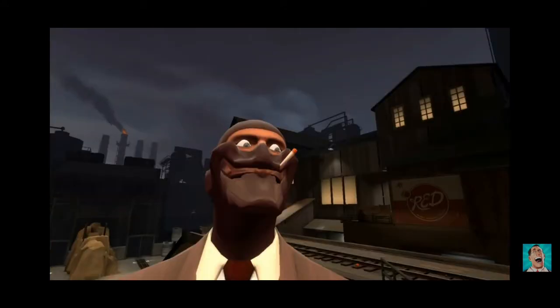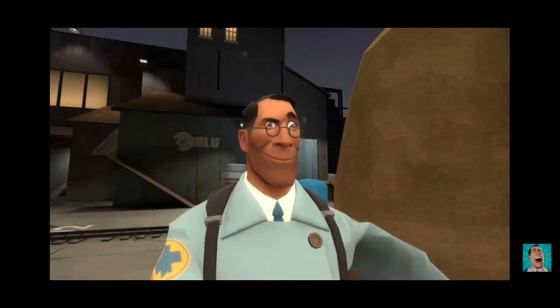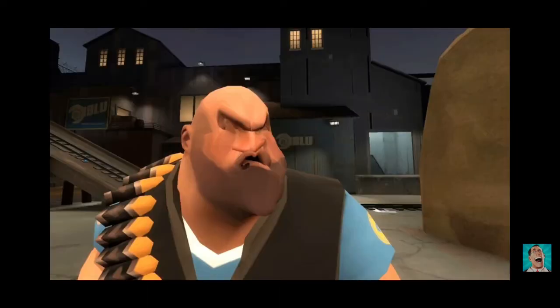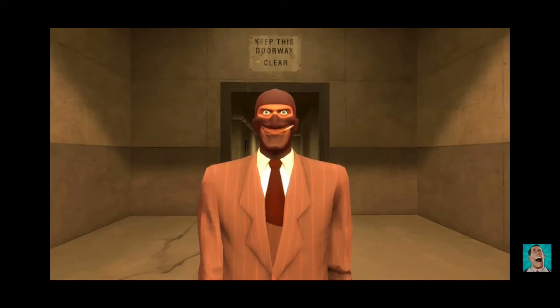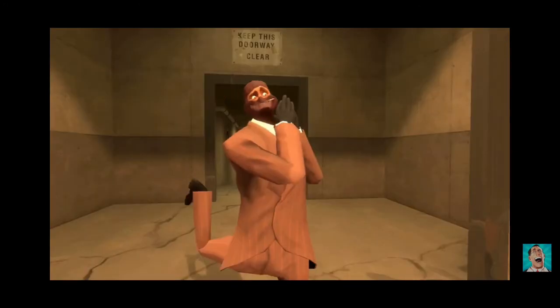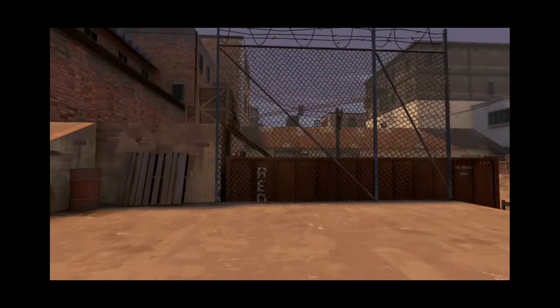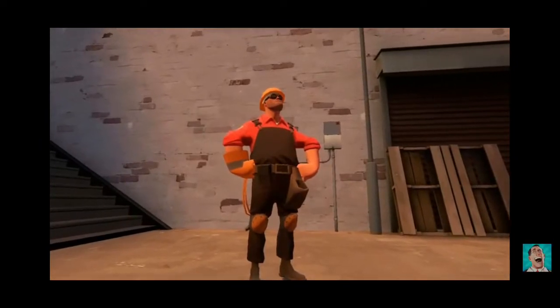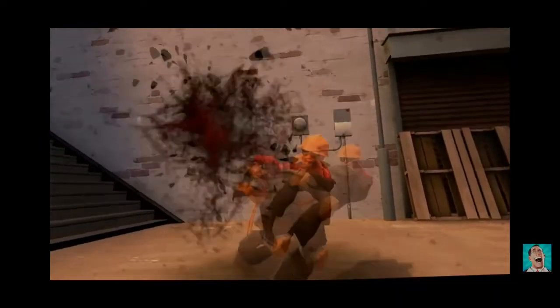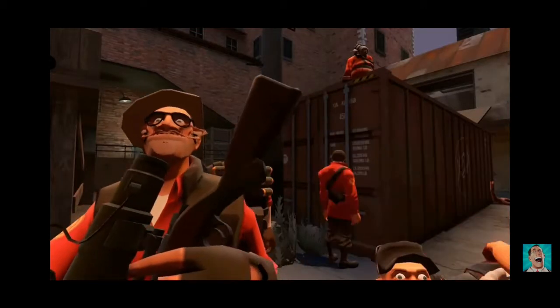Even your arch nemesis — someone did actually make that. As the Spy, you are also able to call for a Medic on the opposite team. Now you can finally play the class that everybody hates but also wants to play. Everyone hates Spies but wants to play them, and everyone loves Medics but doesn't want to play as them. Today we take a look at the Engineer.